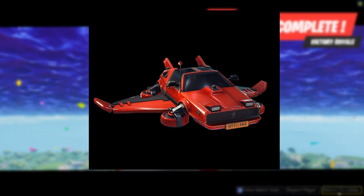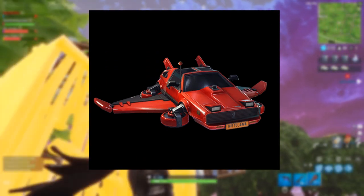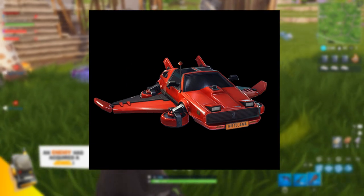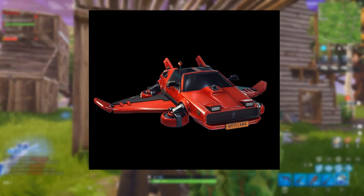So the only skin I'm probably going to get so far is the Jean-Claude Van Damme one — I really like that character. Moving on to the new gliders: starting off with what appears to be some sort of DeLorean-type glider. On the license plate it actually says 'Hell Llama,' which is really cool. I am definitely going to be buying it because I just really, really like it.